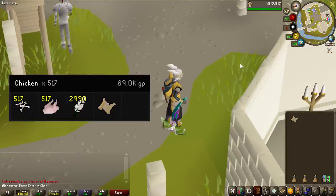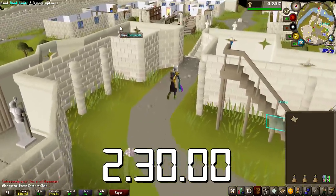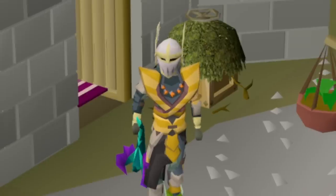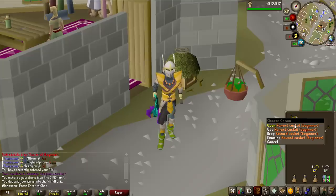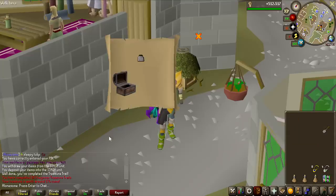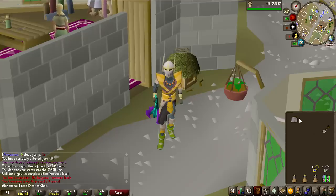That took me 517 chicken kills, which was like two and a half hours of killing chickens. And of course, we're going to be completing all the clue scrolls we collected. So two and a half hours of farming for a beginner clue scroll gave me a total of 374 GP and one steel plate skirt.